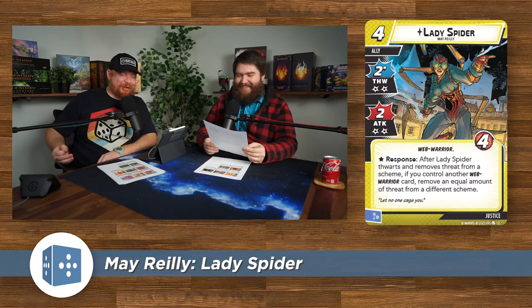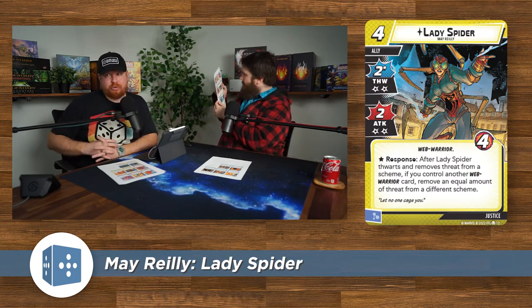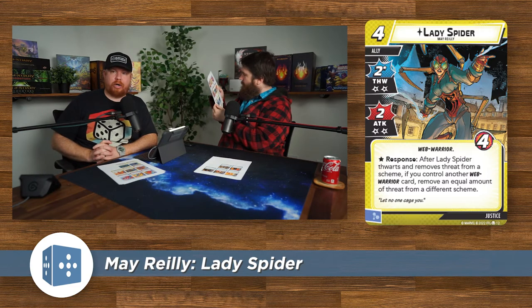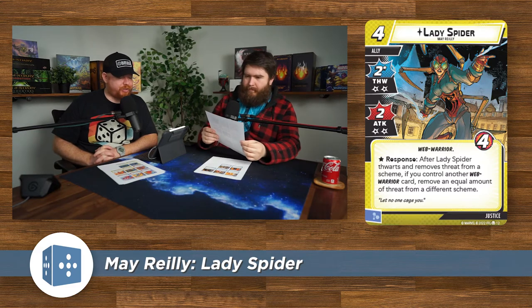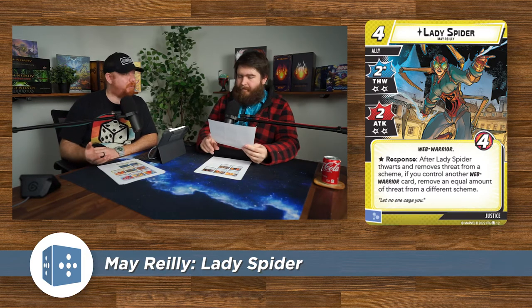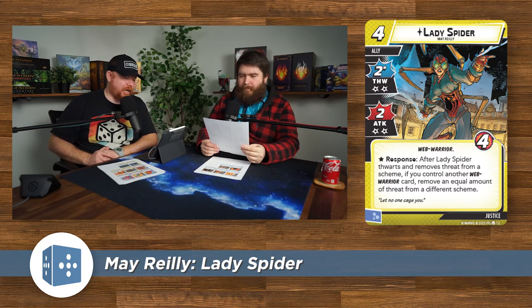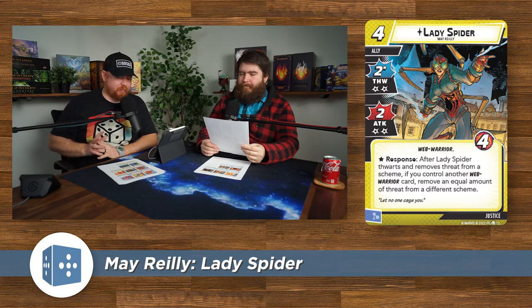Now for the justice cards included with Spider Ham. First is Lady Spider — May Riley, four cost ally. Two thwart, two attack, both with two consequential damage, four health, Web Warrior. Response: after Lady Spider thwarts and removes threat from a scheme, if you control another Web Warrior card, remove an equal amount of threat from a different scheme. So for two thwarts, if you've got multiple schemes — main scheme and side schemes — you're effectively removing four total. Really only good in a Web Warrior build.